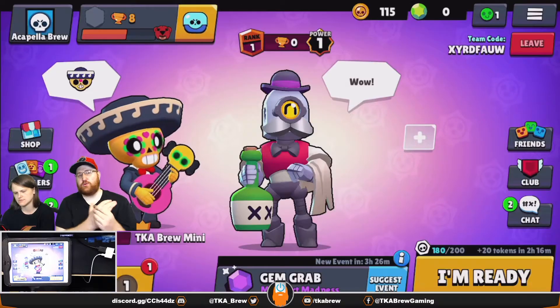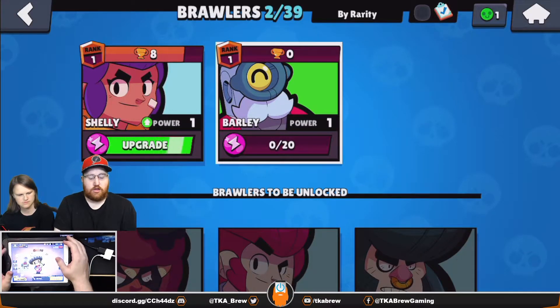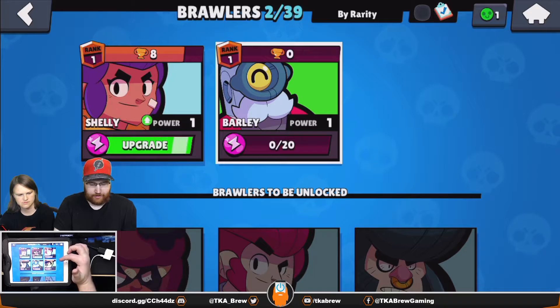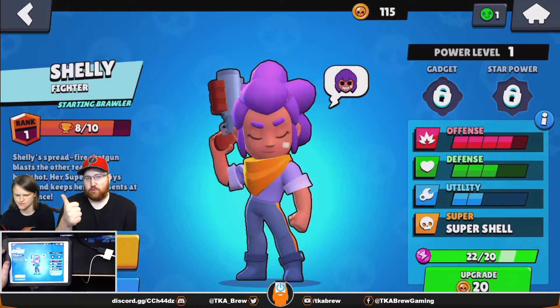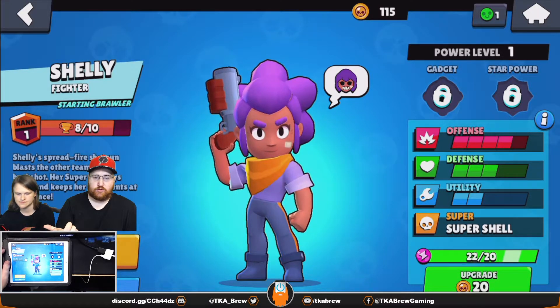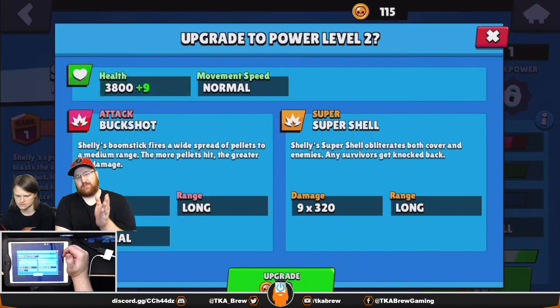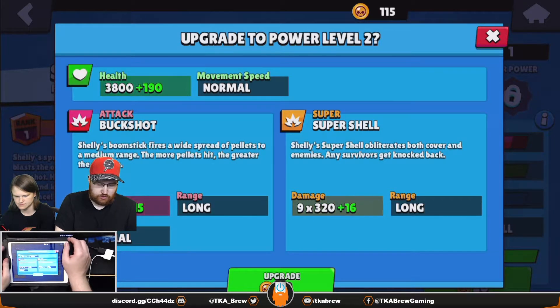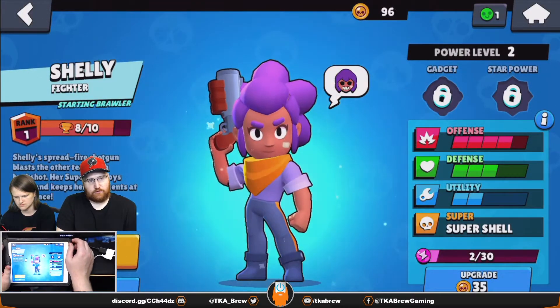If you have enough power points to upgrade a brawler, go to brawlers and click on whichever one you want to level up. It will cost a certain number of power points and coins. When you click on it, it'll show you the bump in damage, health, super, and regular shot stats, and then you just click 'level up' — which is pretty cool.